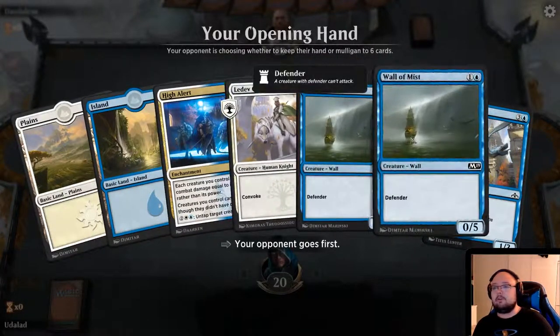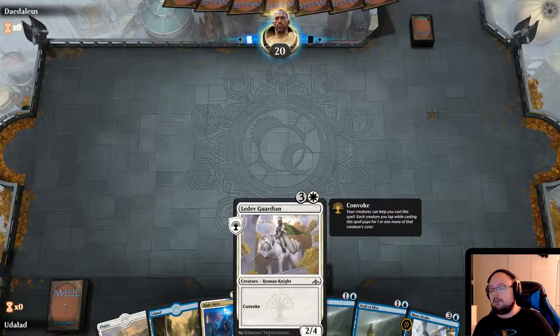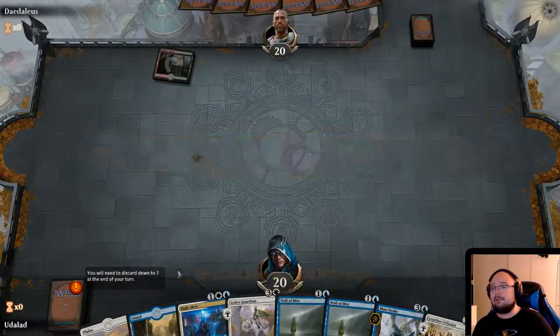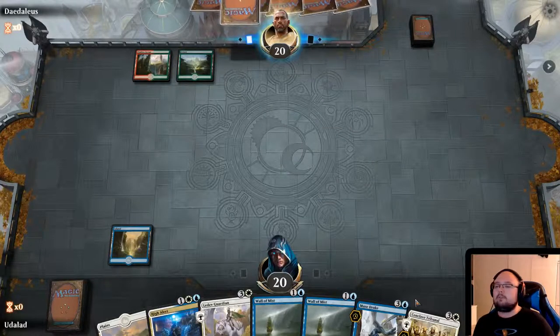Starting with the High Alert — this is actually a sick draw. We just need one more mana to get the High Alert out. And we can also Convoke this guy — that's why I added him, because I can Convoke him. And I have a very long history of having mana problems, so Convoking is always good.